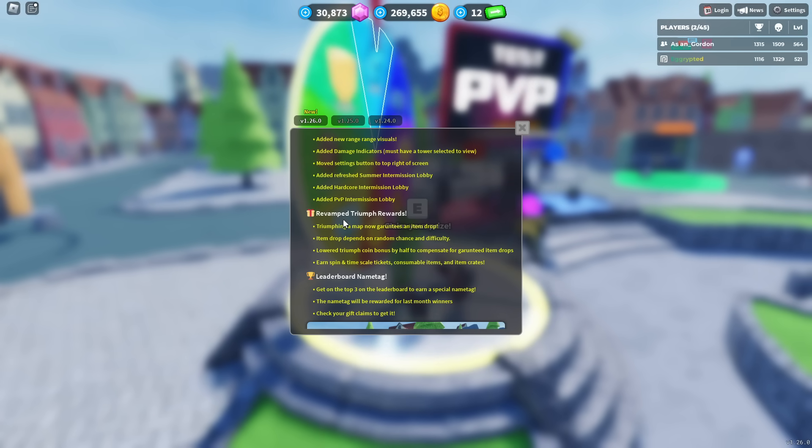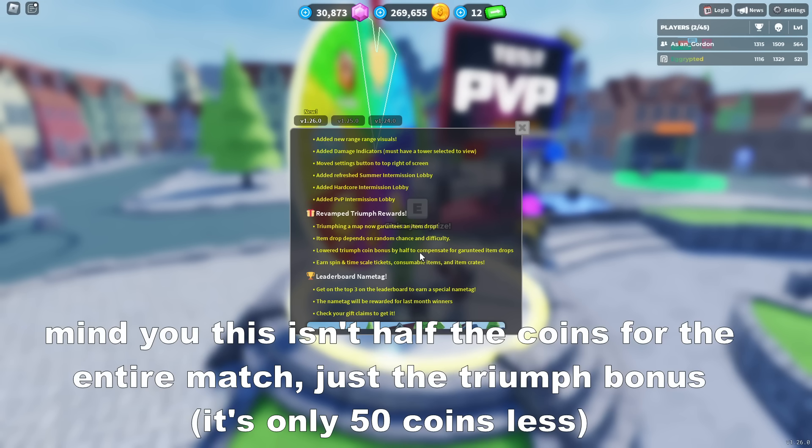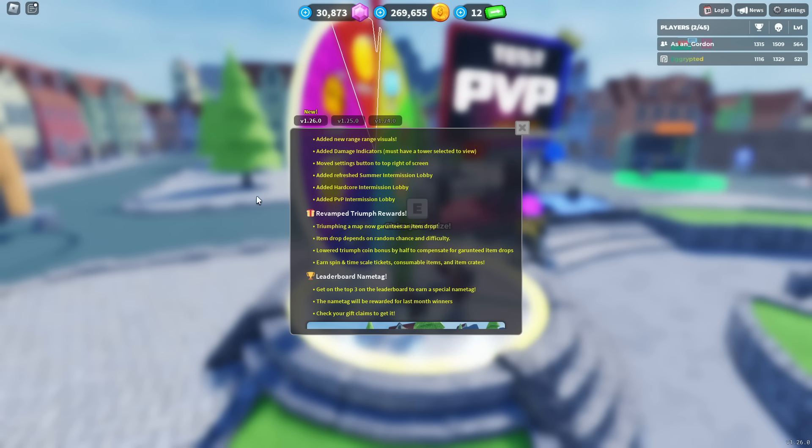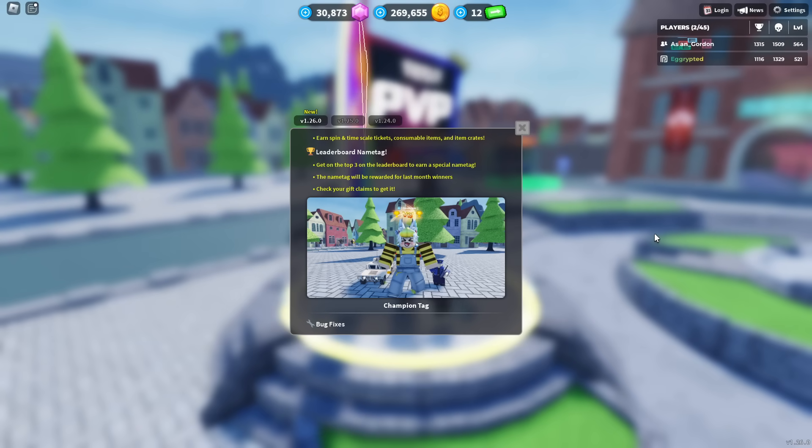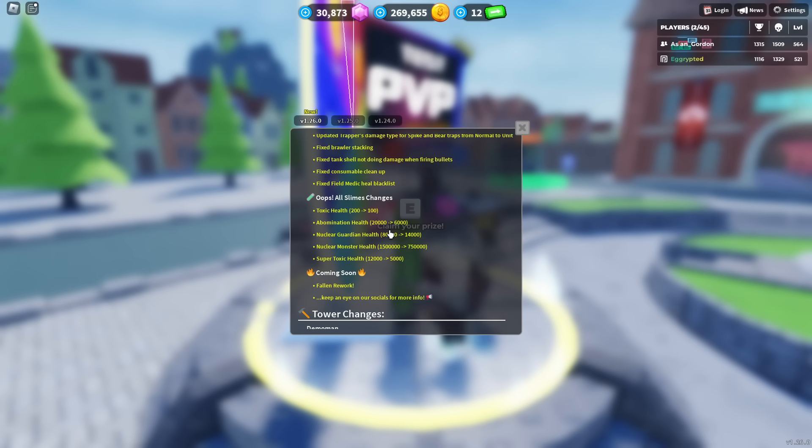They also revamped the triumph rewards. A map win no longer guarantees an item drop — item drop now depends on random chance and difficulty. They lowered the triumph coin bonus by half to compensate for guaranteed item drops. I think some people will like this change and some will not, but every time you win a match you are guaranteed to get something. They also changed how leaderboards work — now you don't have to be top 1 to get the name tag. And there are bug fixes.